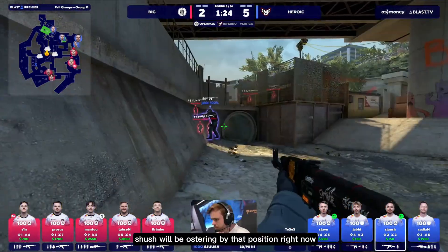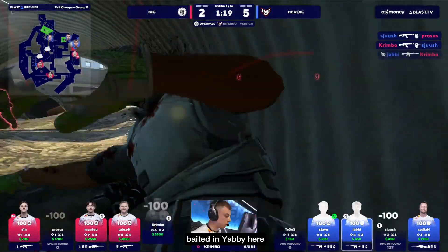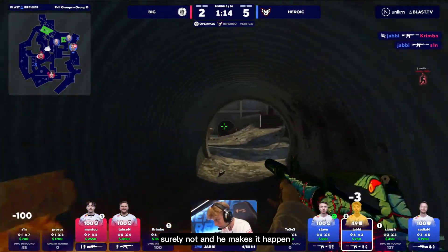Shush will be posturing by that position by Yabi. And it's going to be the first kill in his favor. Good for one. Baited in Yabi here, and he does get the blind kill coming through. Can he find another? Surely not. And he makes it happen.